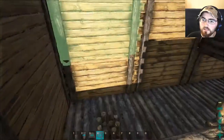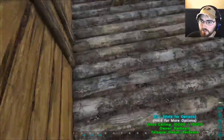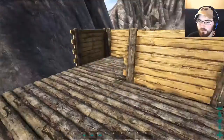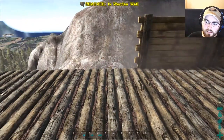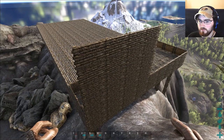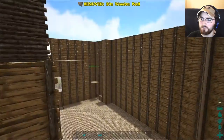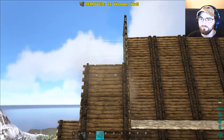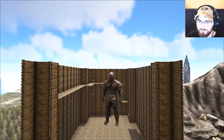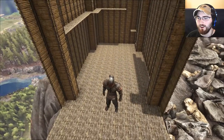You go over here and then you've got your stairs and you just go down. You put a door here — we'll put a door there someday. All right, let's get started on the back end of this place. Just doing some crazy building here. There's the main building.